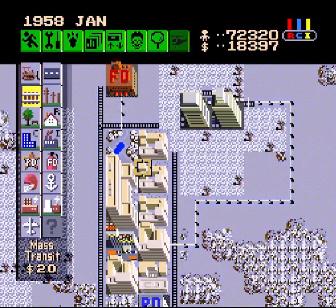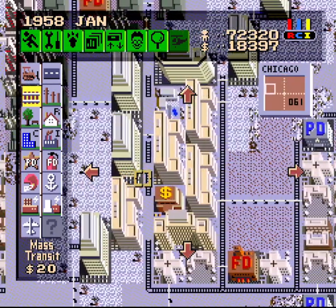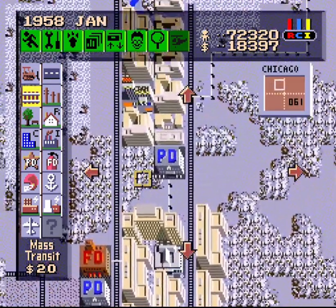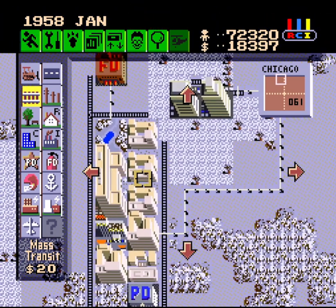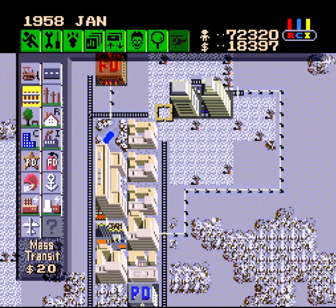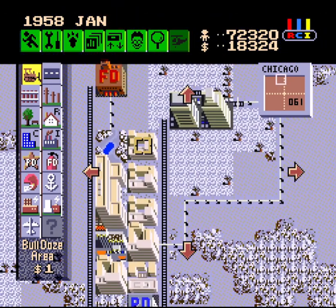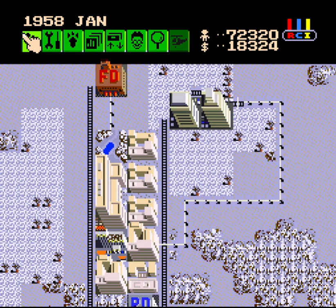Last time, we got up to 226 Residential Zone levels, which is two more than I need to develop another school and a hospital. But I want to get a couple more levels to serve as a buffer in case some of these decide to regress or lose a level. So I'm going to extend the rails up to that Commercial Zone to serve as a valid destination for these Residential Zones — that'll be one less excuse they would have to regress a level.